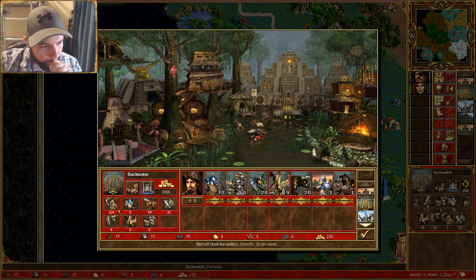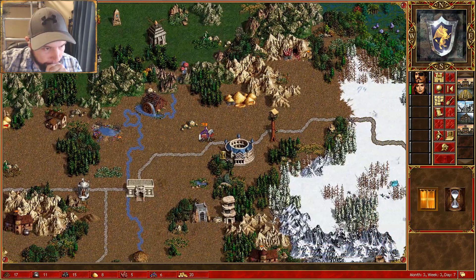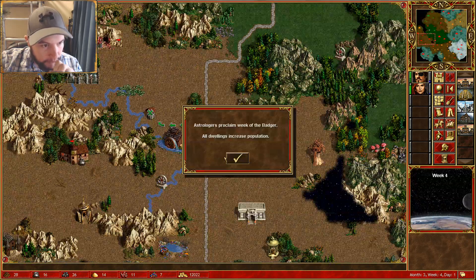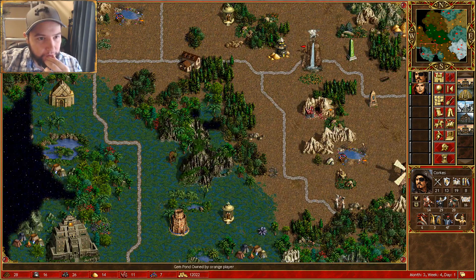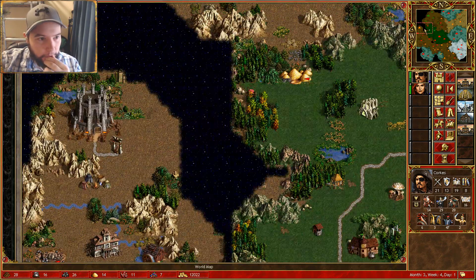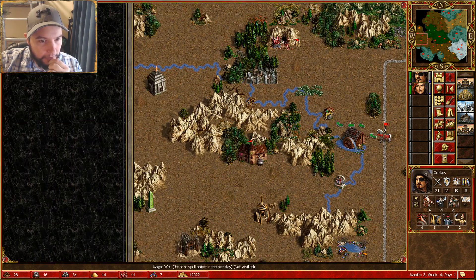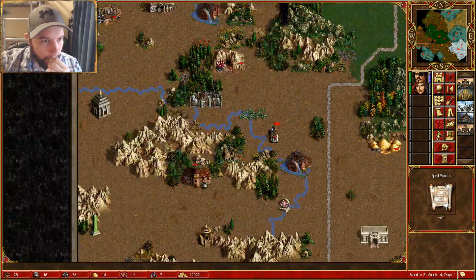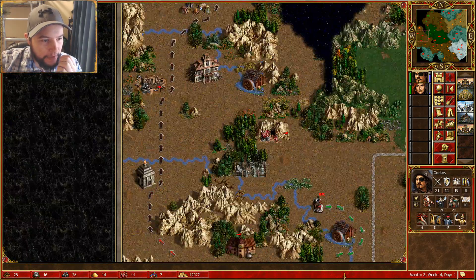One gnoll marauder. Did that orange decide to attack me? No — we get the badger, decided to run off. Corks, where are you? How close are you to winning? Take a few days to get there.